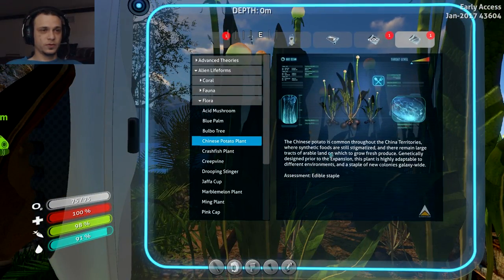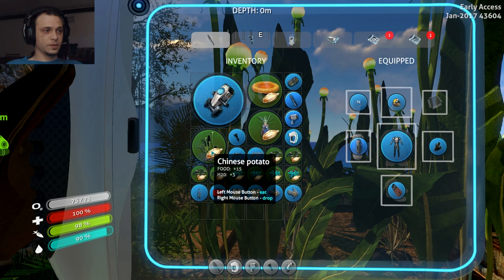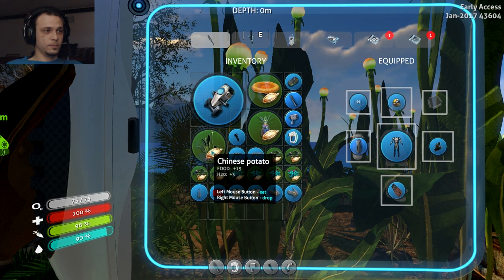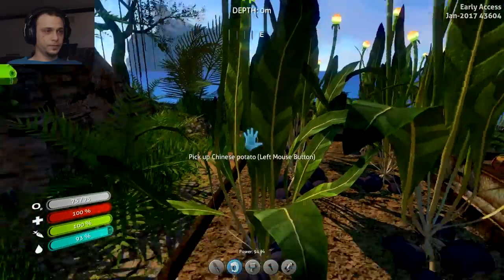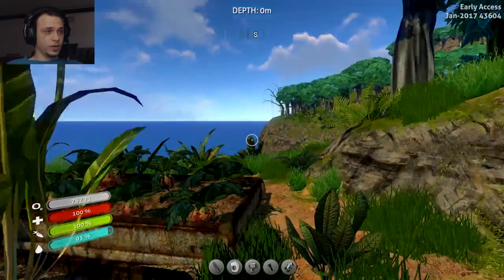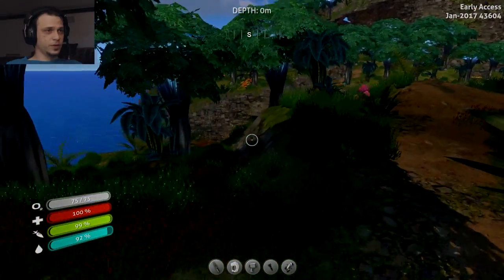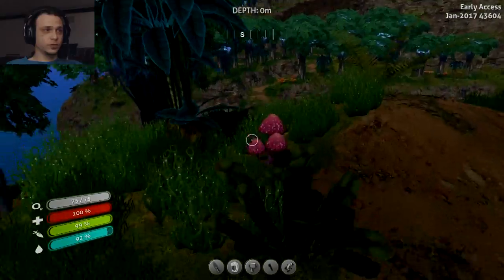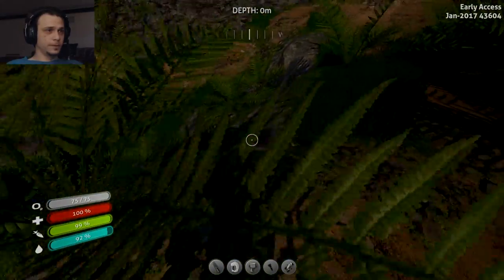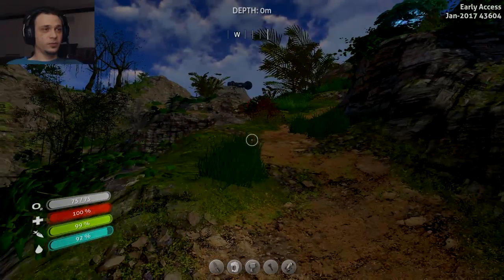Edible source. Chinese potato plants - oh wow, really good food! There went my entire inventory already. Wasn't expecting to be quite so bountiful here. Food like that takes care of everything pretty much.